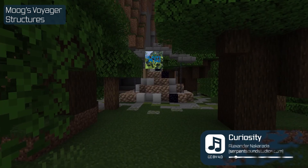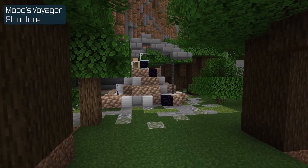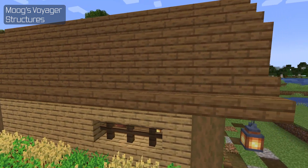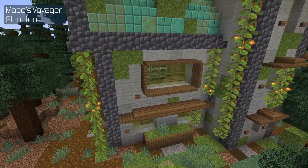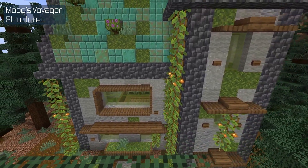First we have MVS, or Moog's Voyager Structures. Perfect for any explorer excited to see abandoned beacons throughout the world, visit lonely farmers in their barn, or climb to the top of the house made of azalea. While these are all very fine structures, there's one that tops them all — and that is the Duck.